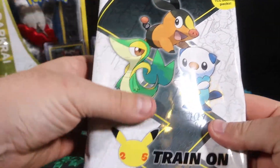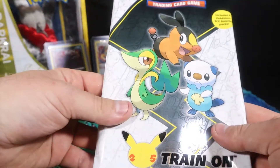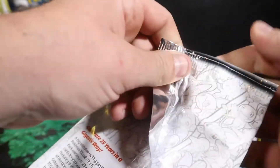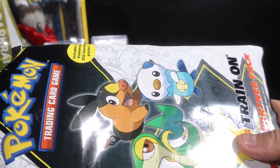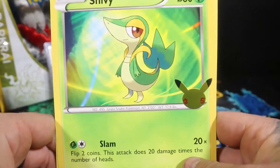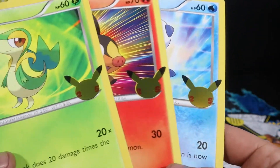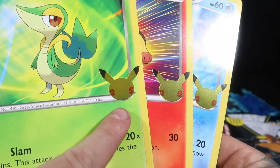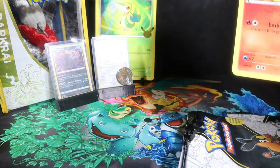It's very hard to keep these safe — they just get destroyed. I wanted to keep one of these in full packaging relatively good condition just for collecting sake, but trying to get into it has been a right pain in the butt. In this pack you get three oversize cards: we got Snivy, Tepig, and Oshawott, all with that beautiful 25th anniversary Pikachu stamp.